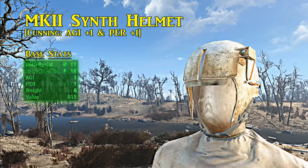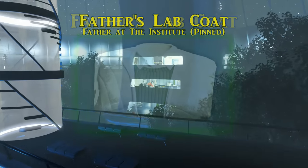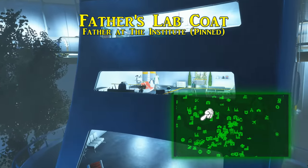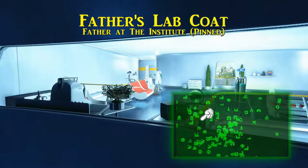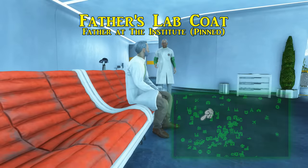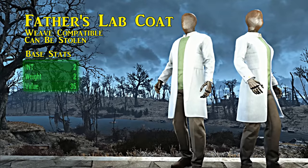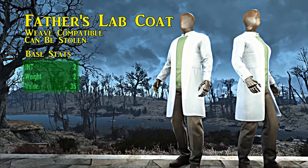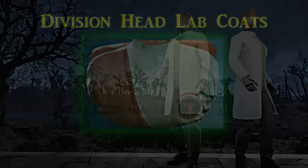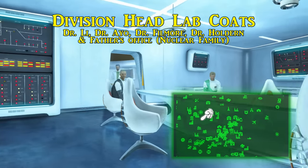While in the Institute there is also Father's lab coat, acquirable in more ways than one. If you're an enemy of the Institute you can take it from his corpse, or from his pockets right after Mass Fusion during 'Pinned,' when you find him in his room. Father's lab coat raises intelligence of the wearer by two, with no damage resistance boosts unless you apply ballistic weave — though that requires being friends with the Railroad.